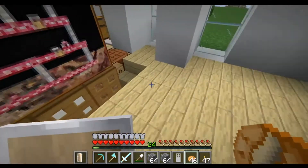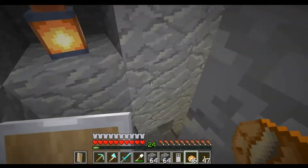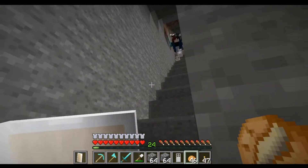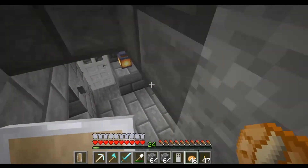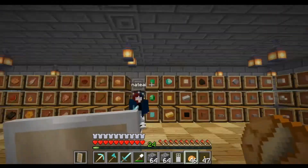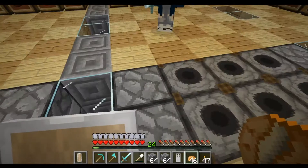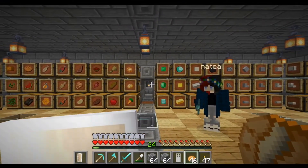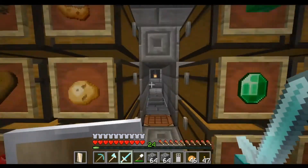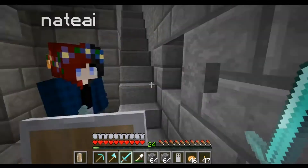We have a basement — we shall take you there now. We haven't really done anything here because we just can't be bothered, to be honest. This is a staircase, not really that important. We have our pretty basic storage room — lots and lots of chests, lots and lots of stuff, very well lit up so that nothing nasty spawns. Then we have an area for the portal.